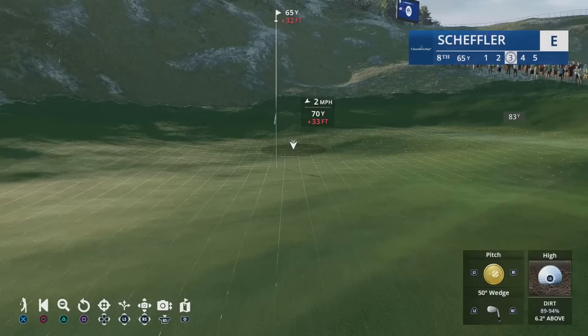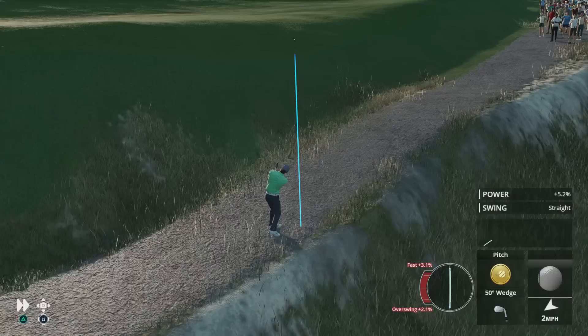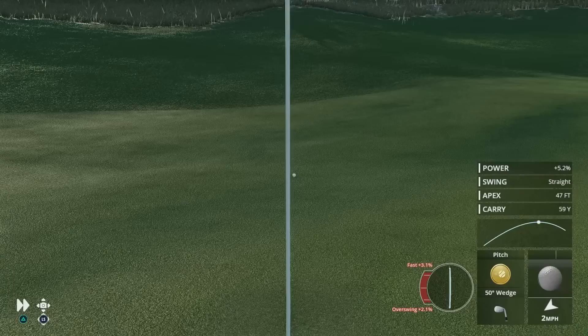Let's take a look at the short game shot types. Up first is the pitch. The pitch is a standard half swing shot that gets the ball up onto the green with a normal amount of rollout. My experience in EA Sports PGA Tour is that pitch shots do run out more than you would expect compared to other games. Here I had to play the backstop and it comes back off the slope perfectly, all the way down to the cup.